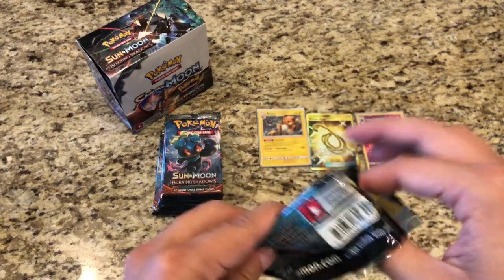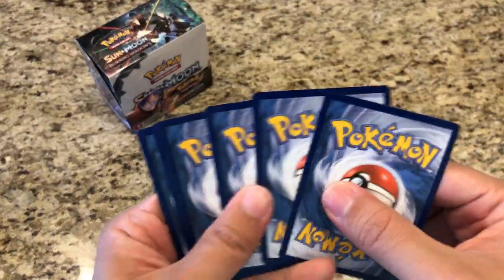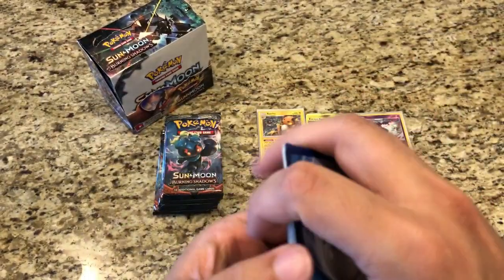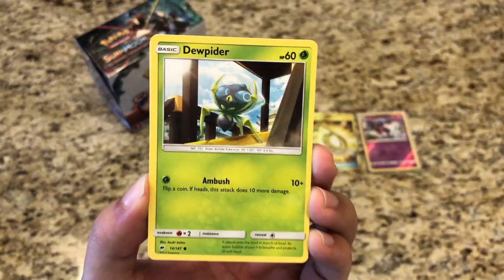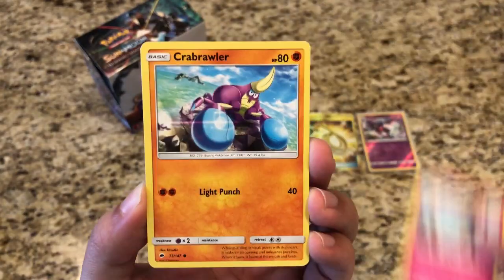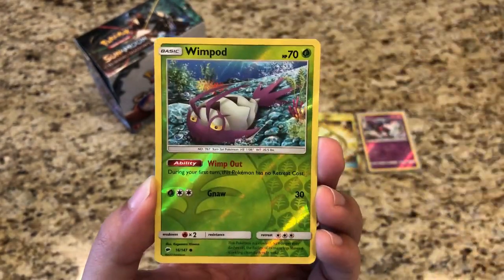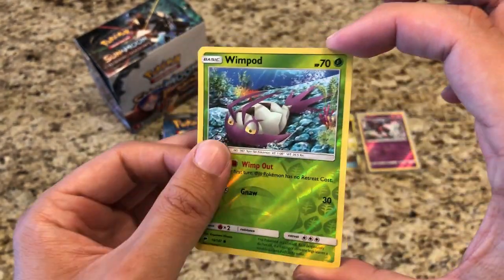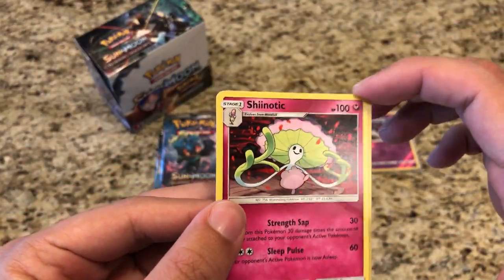We also have a bunch of other Dragon Majesty products — I believe it's Legends of Unova — on pre-sale, and also the Lost Thunder set coming out in November. Pack six: Tangela, Doopider, Inkay, Ralts, Crabrawler, Fairy Energy, regular Escape Rope, Sophocles, Ribombee, Reverse Wimpod. And our rare is a regular rare Shiinotic.